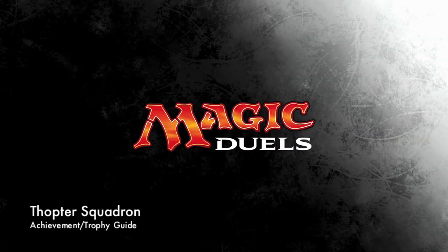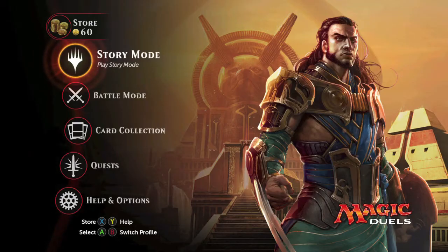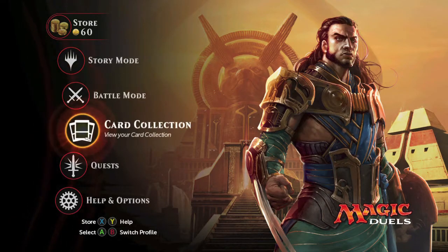Hey everybody, Ciarán here from VidGimiac.com. Here we are today back in Magic Duel's Origins grabbing the Thopter Squadron achievement. This is to tap or sacrifice five artifact creatures in one turn.